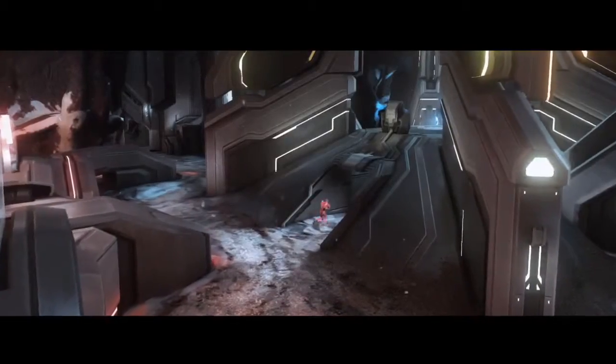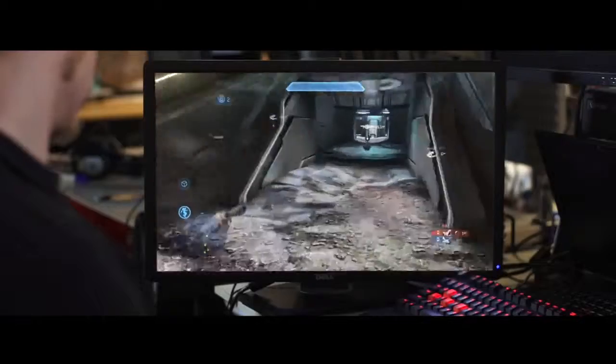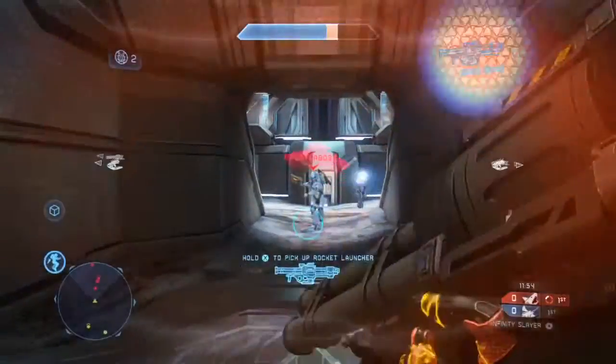When you're playing your first matches on Monolith, you're definitely going to want to head towards that middle structure where you're going to find the rocket launcher. It's pretty exciting and gives a really classic Halo feel when you see both teams sprinting in right away and trying to get away with the rocket.